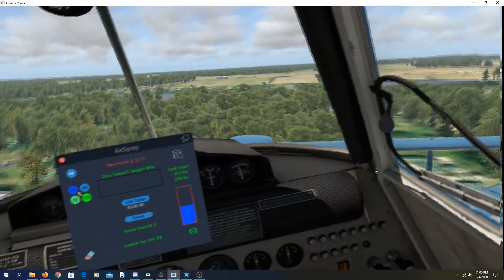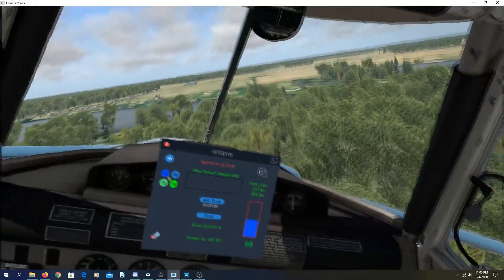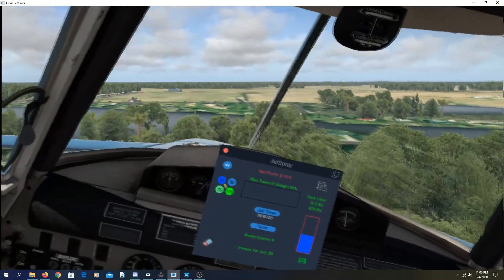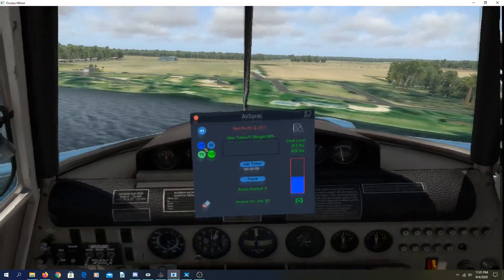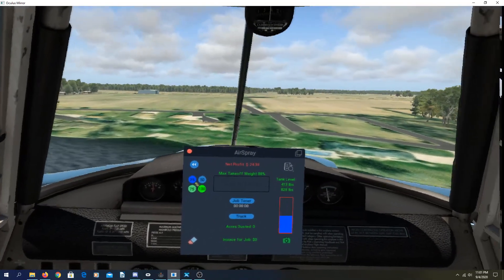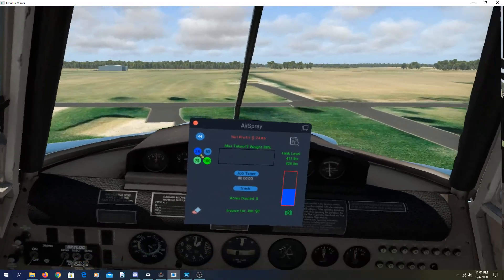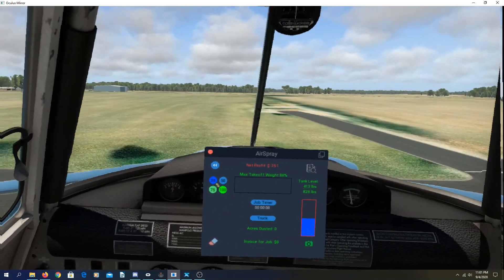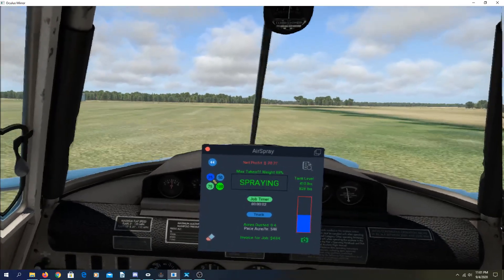If I come in too fast I don't give myself enough time to adjust, but you don't want to go too slow because you don't want to stall out — it's kind of a dance on the speed. 90 is perfect, 90 is what I want. So I'm coming down this edge of the field, I'm going to get it low and spray on. The spray timer comes on and starts giving you a pace.